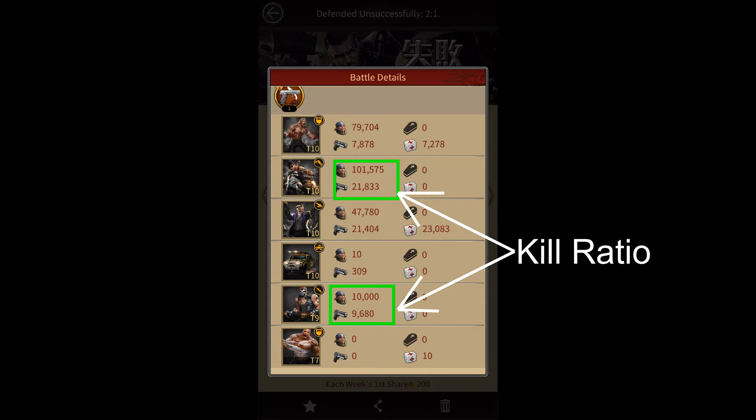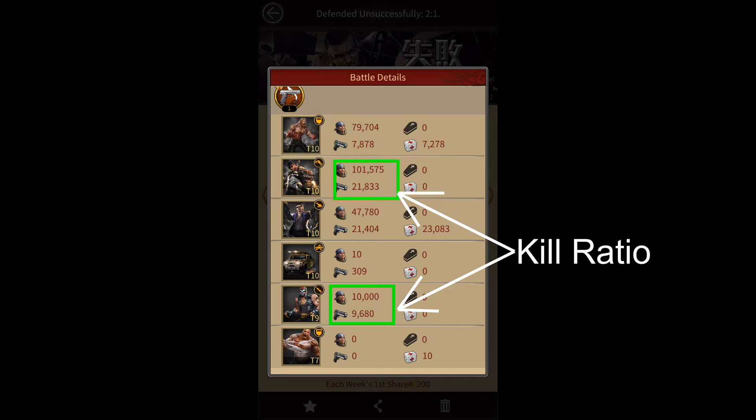The third factor that I consider is the kill ratio of my offensive melee troops. The kill ratio is basically the ratio of the number of kills my troops get to the number of troops I add in my march. I usually try to equalize the kill ratio for my offensive melee troops to maximize the efficiency of my march.